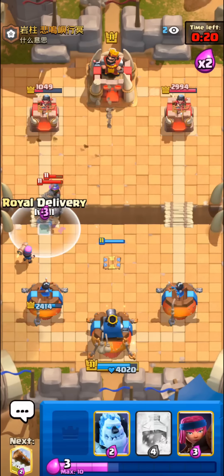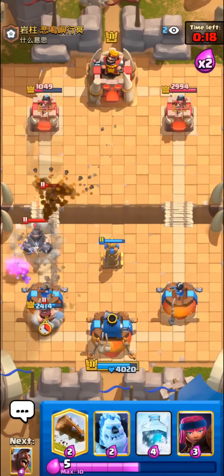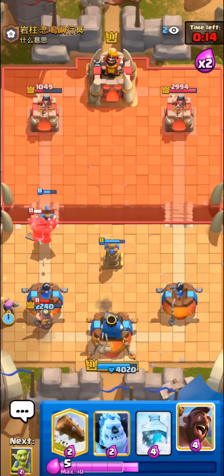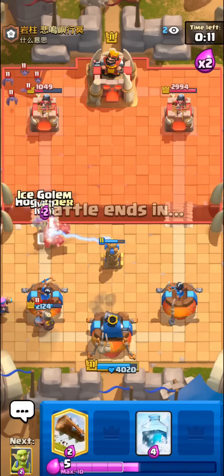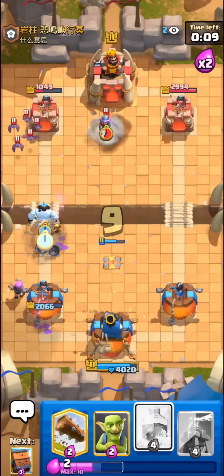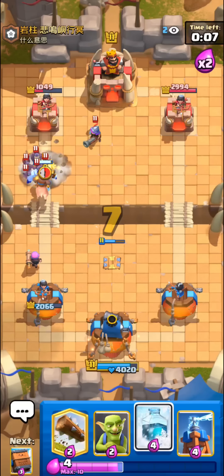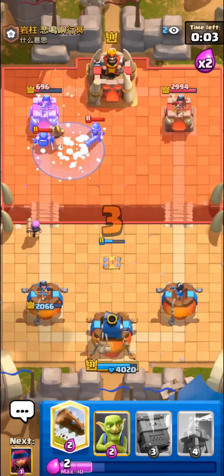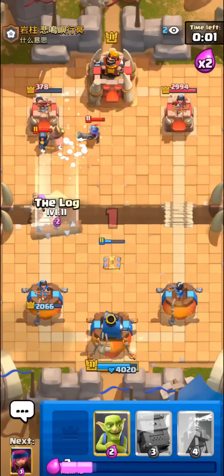Pretty much every YouTuber talks about how you can't be too aggressive with freezes, and I feel the same is true for this deck. I'm just gonna go with ice golem plus hog — it'll kill the bats and soak up one mini pekka shot. Since he has so many troops I'll go with the hog freeze, and that will be good game.